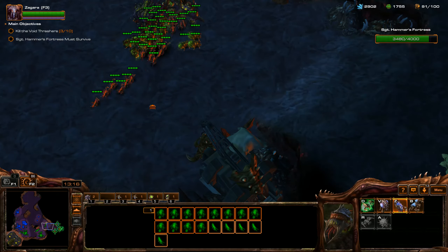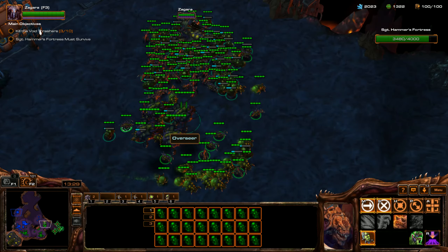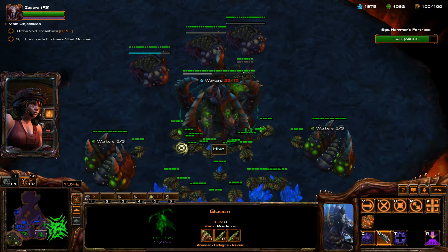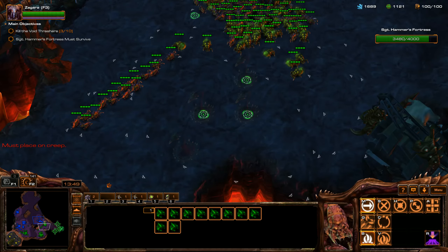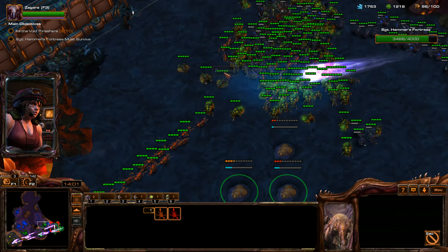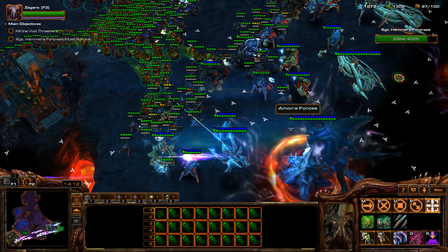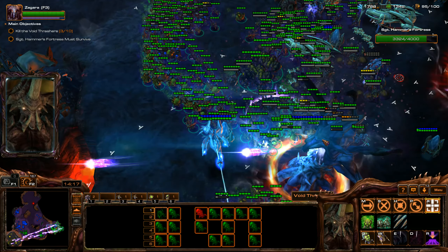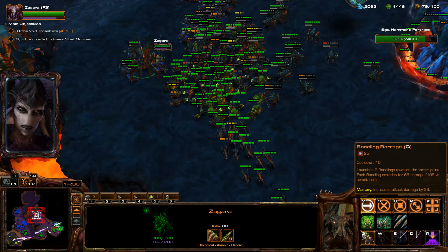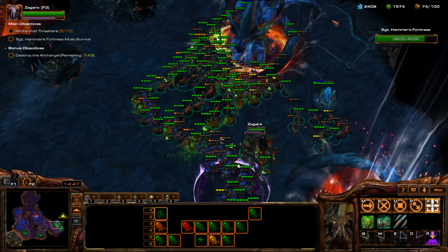We're going to wait before we run up this ramp - we want a ton of banelings. We'll clear everything out in a second, but we just want to make sure all these banelings are ready. I have no idea what my Zagara is doing - just using the hold command for a second. Now we're going to start getting melee attacks level 1 and ground carapace level 1. I have way too many drones, so I'm throwing some down as spine crawlers. That got cleared out so extremely easily - I didn't even use all my banelings there.